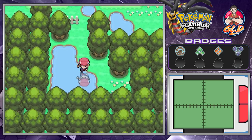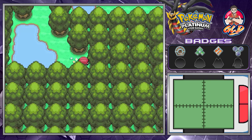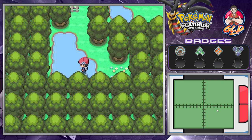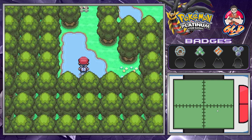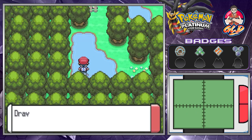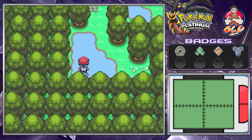Actually, I think we forgot about this spot right here. There could be a hidden item somewhere. Let me check my handy dandy guide. It's right here somewhere — yes, there could be a hidden item right here.